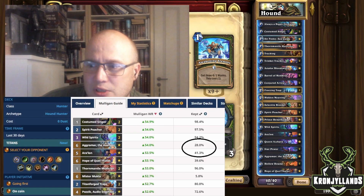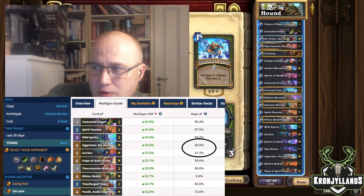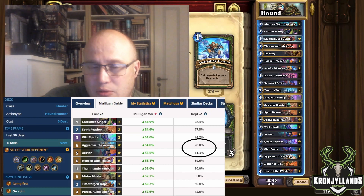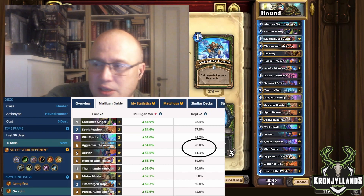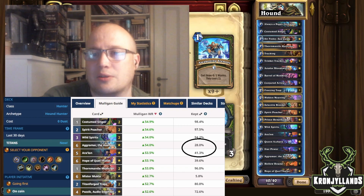When you're going second, when you're on the coin, two things that stand out to me — I've also circled them here — is that again Aralon is under-kept, but really, really good. And so is Akramar, the new Titan. You'll actually get to see that I keep Akramar in the gameplay section of the video.